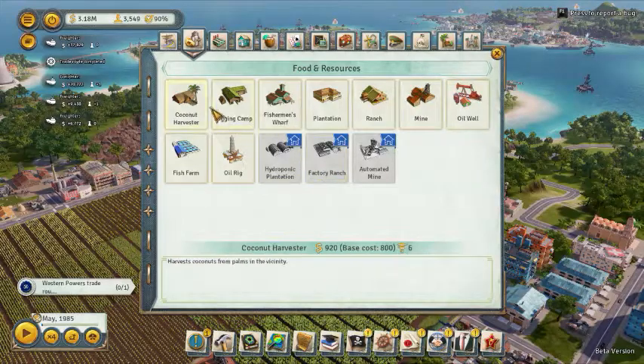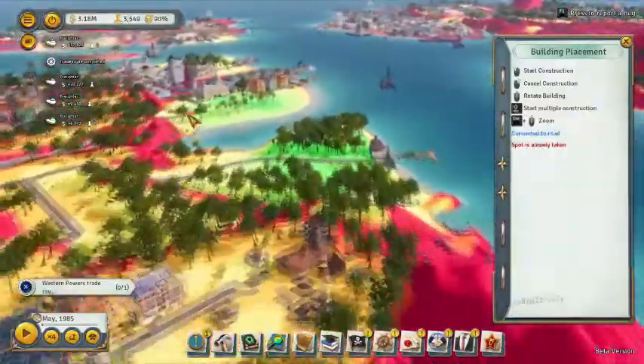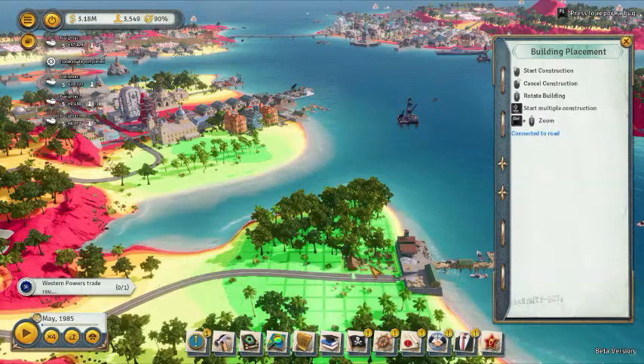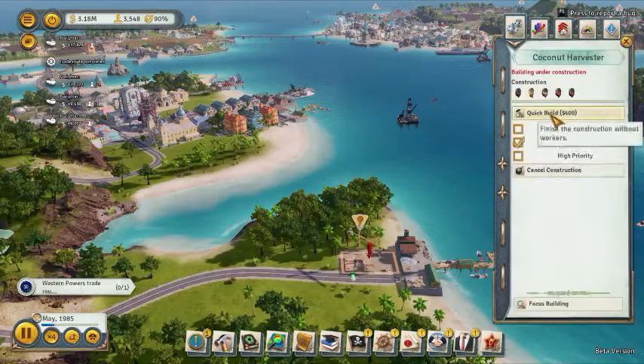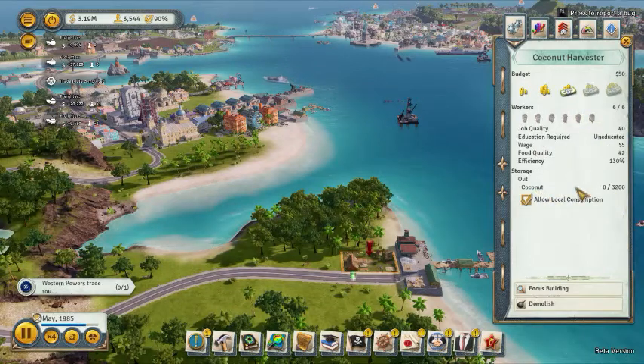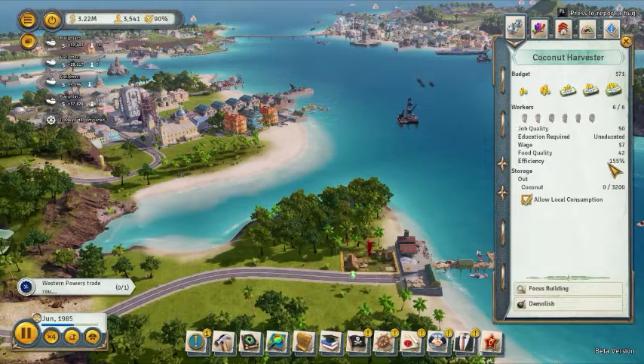Hello everybody, I'm going to talk about the coconut harvester today. Let's click on a coconut harvester and see what we can do with them. There are only a few areas you can really build them. I'm going to build one right here because that's a good spot. Put a few people on it — it's uneducated, the wage is very cheap at five bucks. I'll increase that range to seven, no big deal.